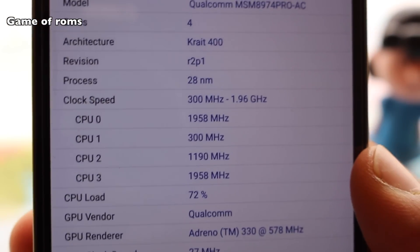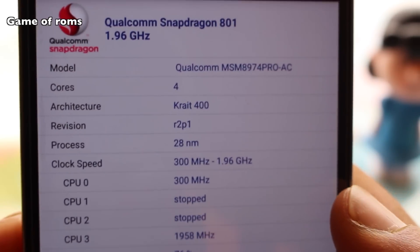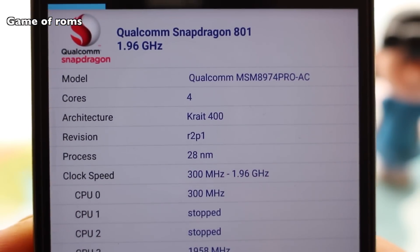Custom ROMs make your smartphone faster. Even though the smartphone features excellent hardware and you shouldn't get any lag, I believe you can make the device a lot more faster as those ROMs come with several performance and speed tweaks.